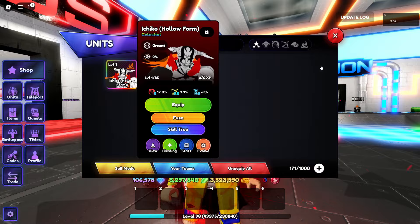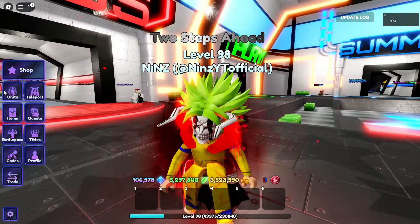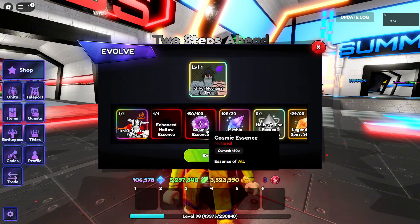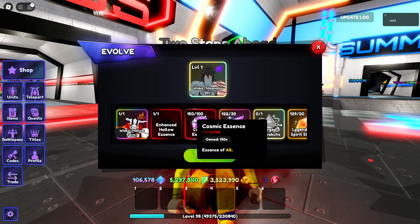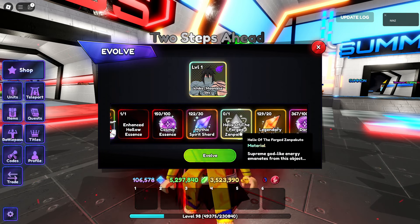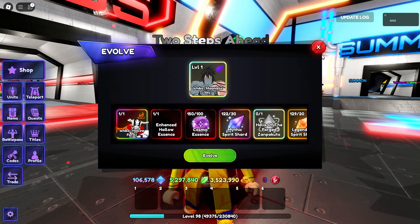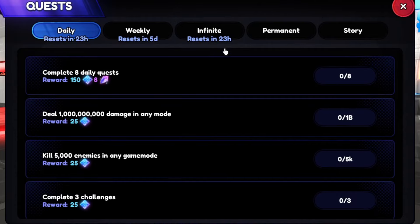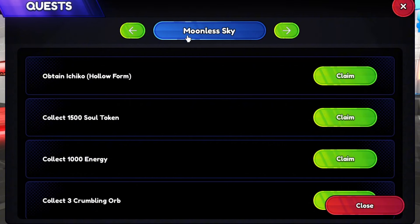By the way, this is his blessing in his celestial form, as you can see. Let's evolve him - I already got the 100 cosmic essence, so it's already 150. And then we need the Helix of the Ford - Sampak 2 - okay. Let's go and get the helix. Here in the quest: permanent godly, and then the Moonless Sky, so I'm gonna claim them all.